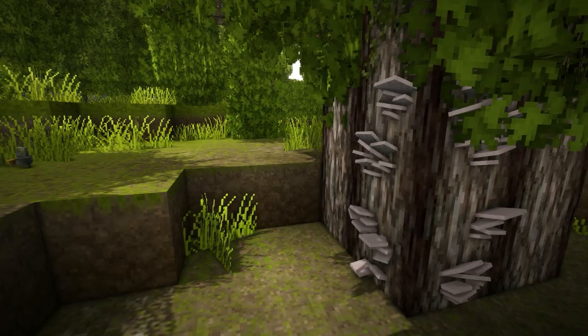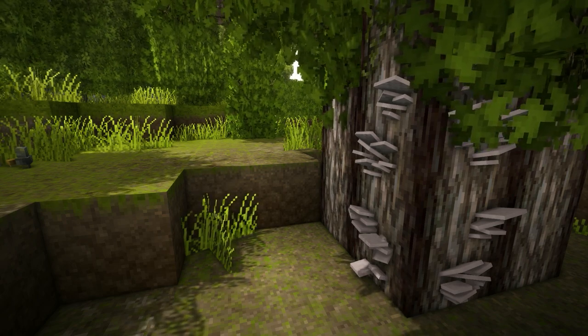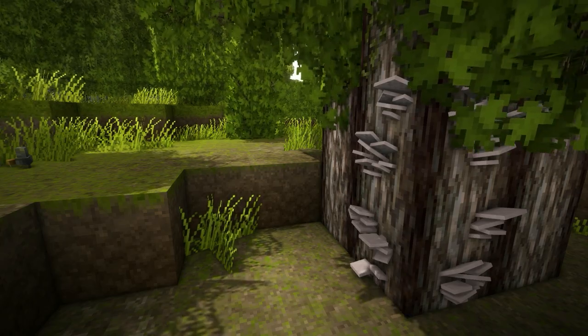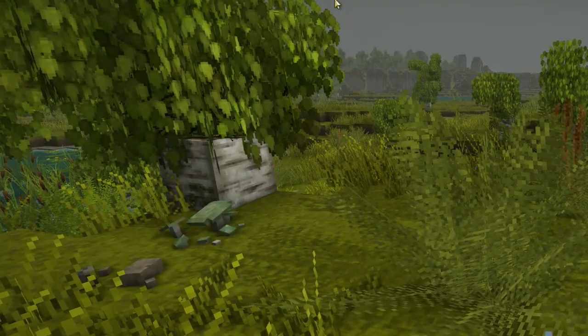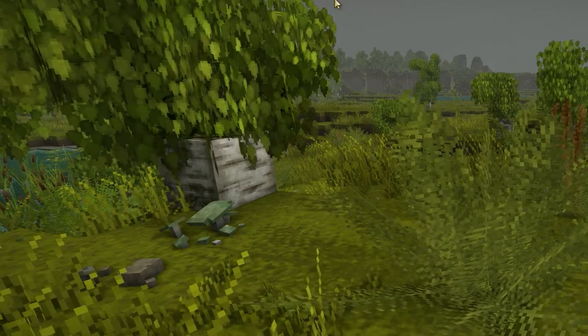Pink Oyster — this mushroom's real-life counterpart is a glorious pink when young, but as it matures it becomes a much more toned-down pink. It's edible. Green Cracked Russula — green, check. Cracked, check. Edible, check. And that is all the mushrooms currently in Vintage Story as of making this video.